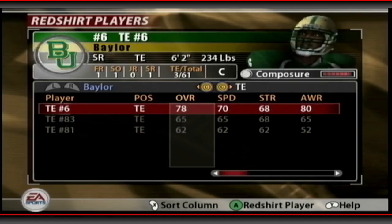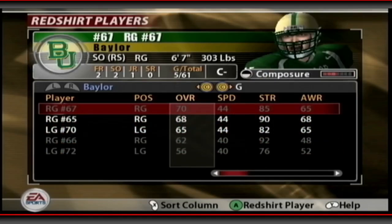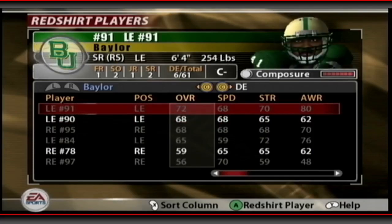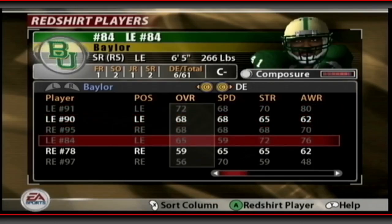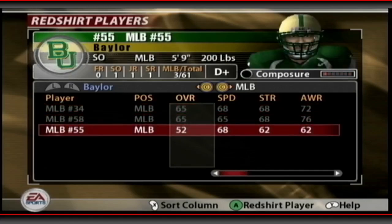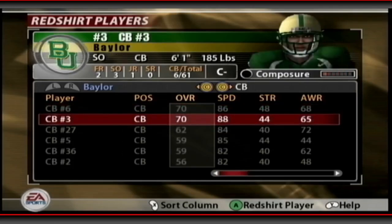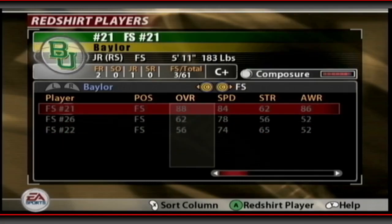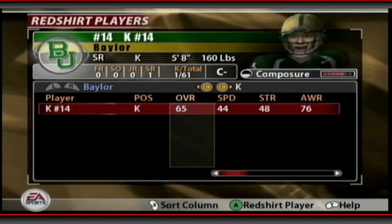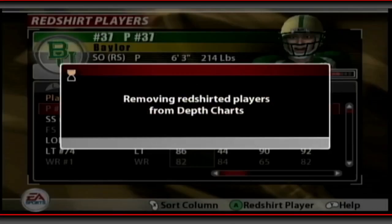Tight ends — we've got a senior starter. Tackles are looking okay but not great depth-wise. Guards are not looking hot — the line overall is weak. Centers: nothing great. Defensive ends: a senior there. This team isn't overly good but that's expected from a two-star school. Corner and free safety are weak, though we do have an 88 junior safety. Kicker's a 65, punter's decent — we have two punters. Alright, redshirted a few guys.